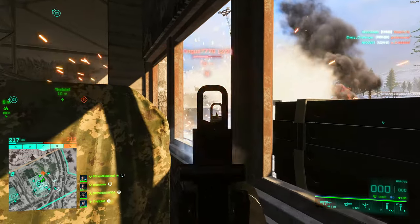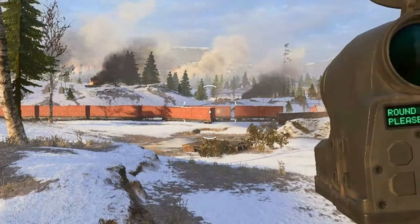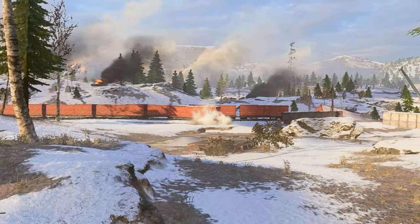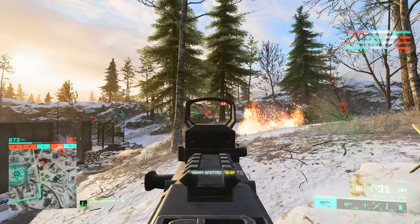I also checked the hipfire accuracy of both weapons. Unlike previous games, hipfiring the M5 Recoilless results in a massive drop in accuracy, and the same thing seems to be true for the RPG. As you can see it just sort of goes in the general direction you aim it without being accurate.